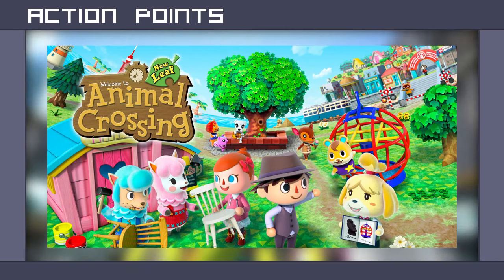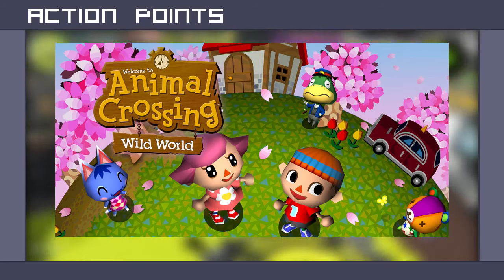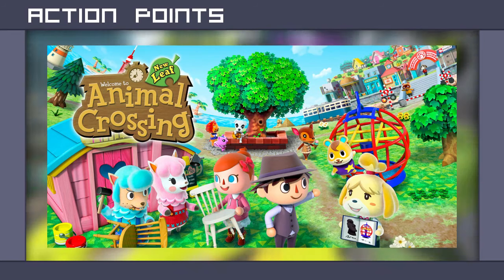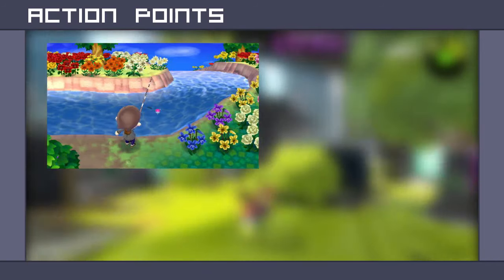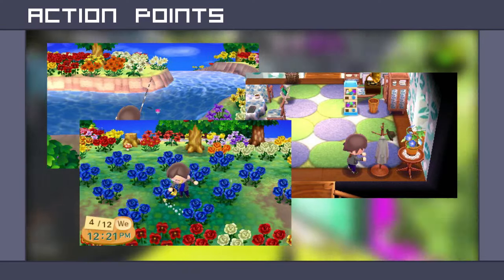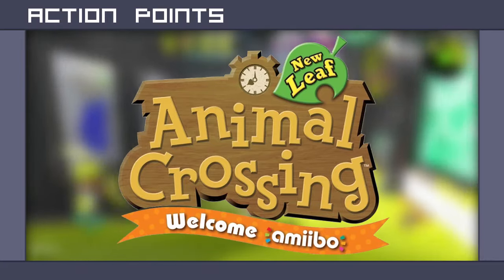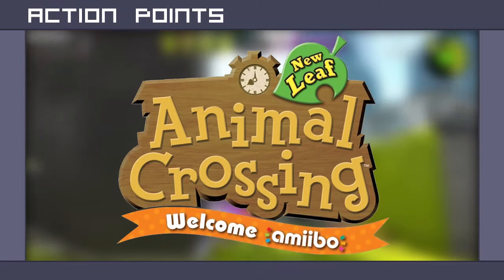Prior to Animal Crossing: New Leaf, I had owned Animal Crossing: Wild World on the DS. I was lukewarm about it, but New Leaf brought so much new functionality that I decided to give it a try. The Animal Crossing experience was so vastly improved upon with New Leaf that I sunk hour upon hour into catching fish and bugs, working on designs, decorating and improving my home and town, and just playing around with the new features. Just late last year, they even released a free update called the Welcome Amiibo that added more features — a free update four years after the game first came out.